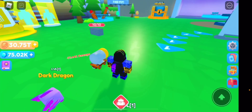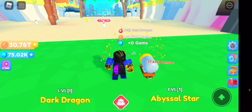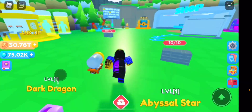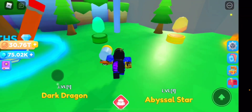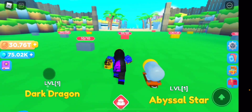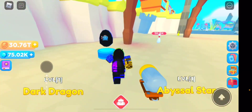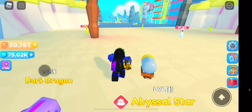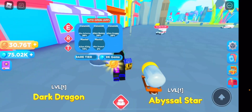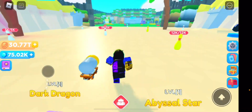I have 30 trillion coins and I can turn that into gems. I have 75k gems right now. Gems are what you actually need to do anything in this game — if you want to buy a new world, that's gems; if you want to buy a pet, that's gems. In the first world it's just coins, but in any other world it's gems. Everything beyond world one costs gems, so gems are very important.